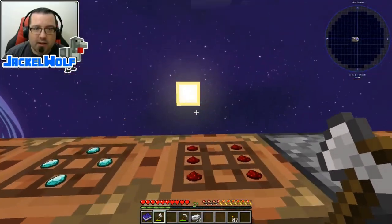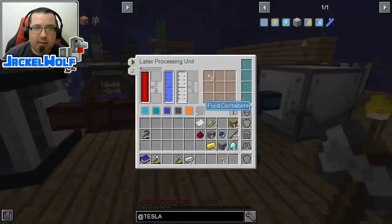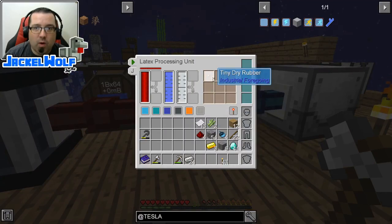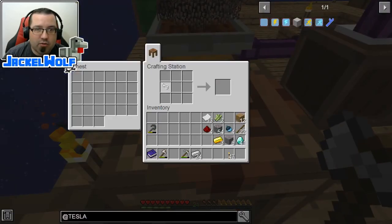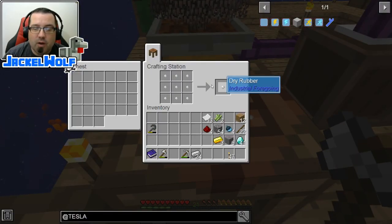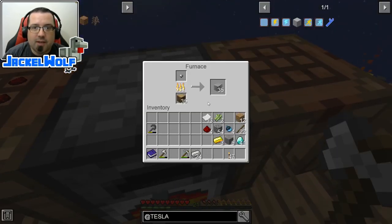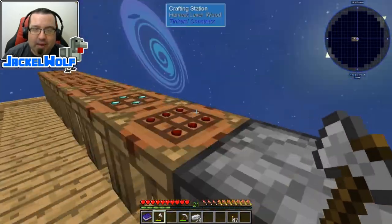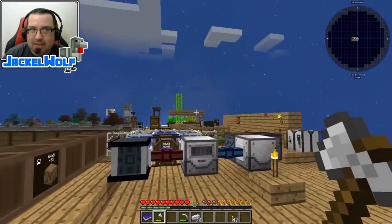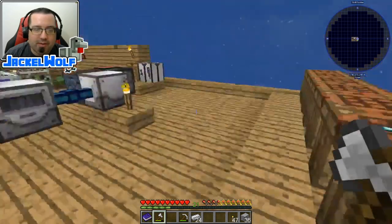The sun is coming up and I've started pre-making some of these pieces of plastic. We're going to take nine tiny dry rubbers, put them in the crafting table to make a dry rubber, then throw that into the furnace to make plastic. This should be our last batch — honestly I forgot I needed the extra processing steps. There we go: 36 pieces of plastic.